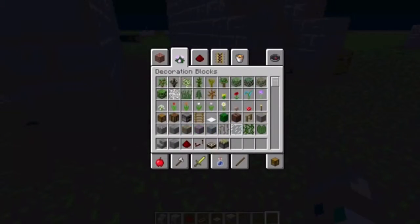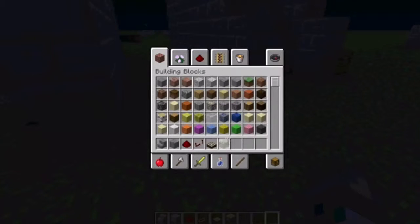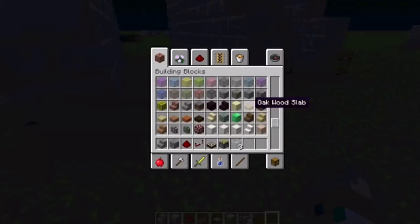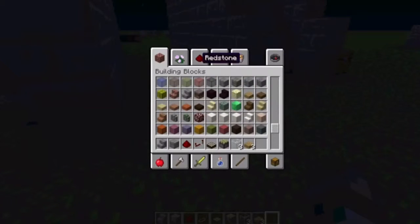So how to make a daylight sensor: you need three glass and three slabs — it doesn't matter what color.